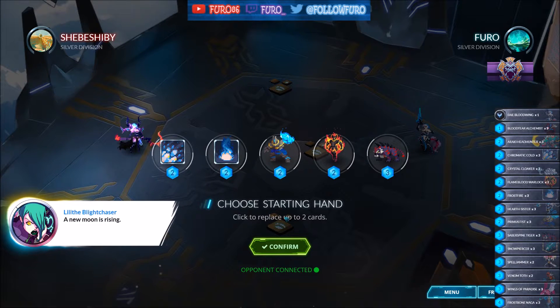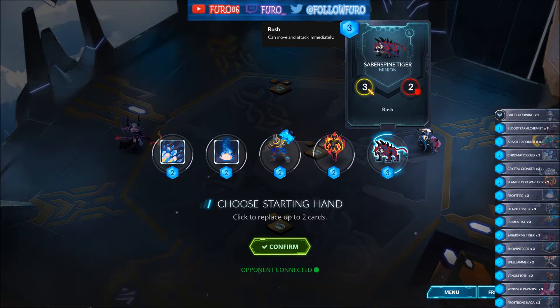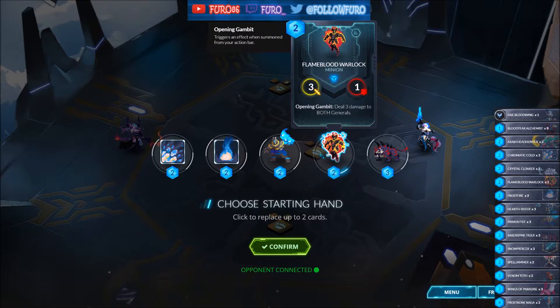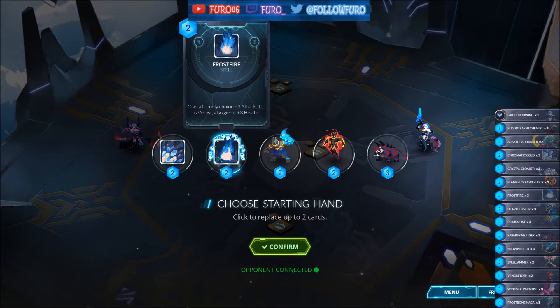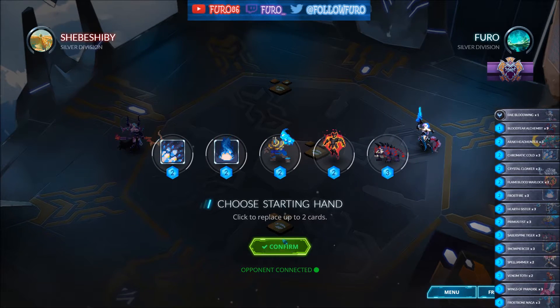In the second game we are going against the Blight Chaser Abyssian. We are going second. Having the Warlock — that's great, also the Tiger is good, Primus Fist as well. Getting Frostfire and the Chromatic Cold. Just keep the hand here, that's good for now.